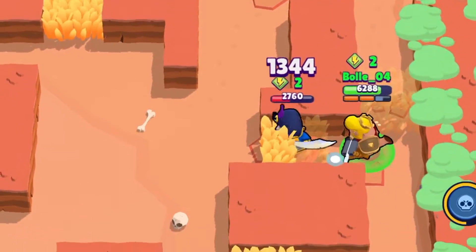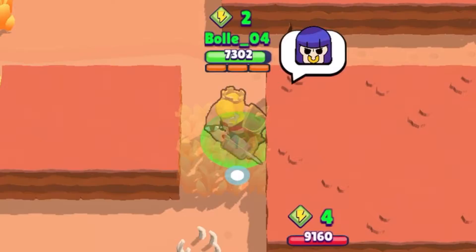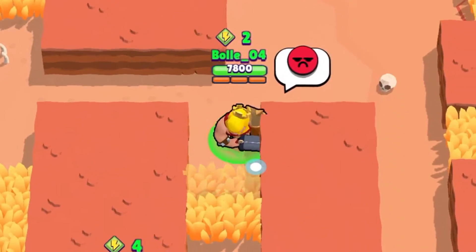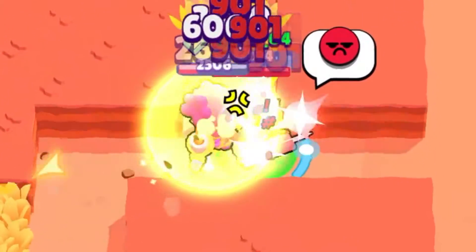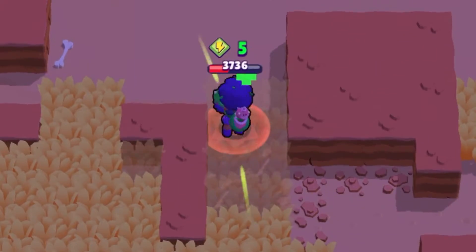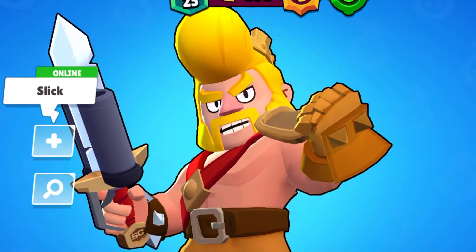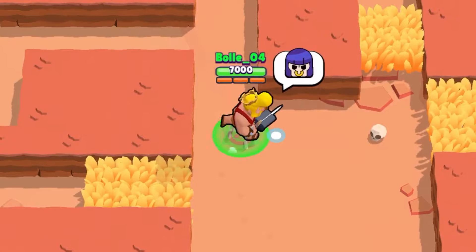So it's basically like he can just walk around me without any problem because I cannot kill him. Oh no — Mortis, I hate you! Rosa, I hate you Rosa! Oh no, I need to get out of here — Rosa, their shield is up. That was not fair. Okay, last game — let's see if we can get the dub.